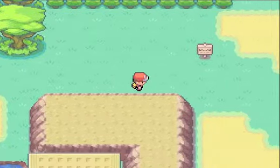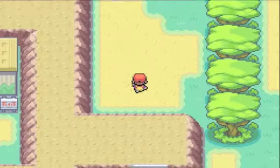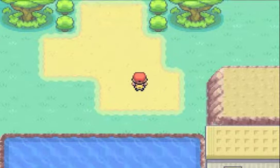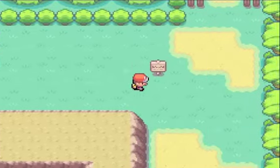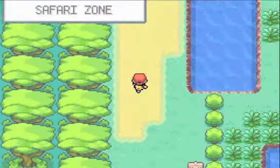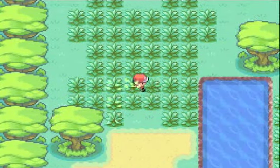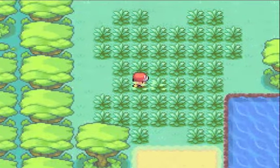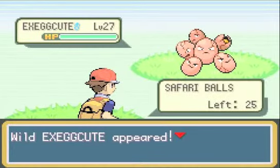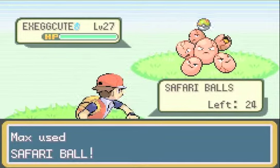Knowing that, you can go to all these other areas that were previously inaccessible. There's also one area in the very center that connects all four zones where you can actually get a Dratini — this is the only place in the game you can get one, except they're very rare and you have to surf to find them.